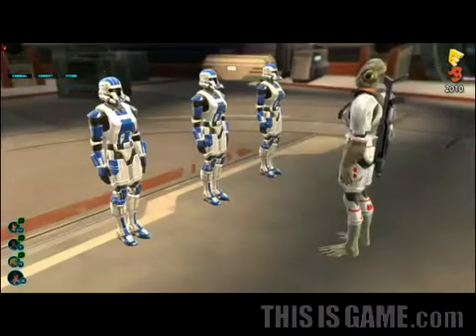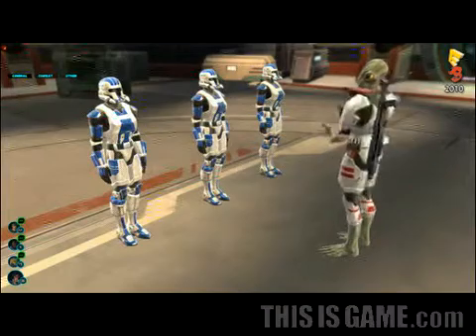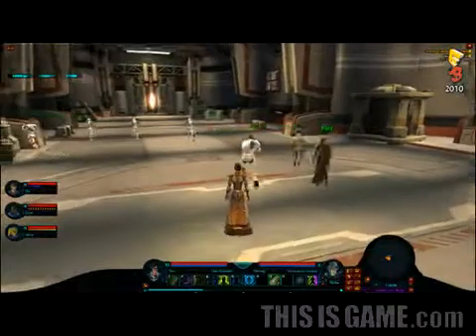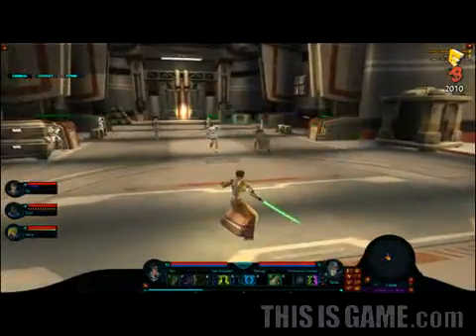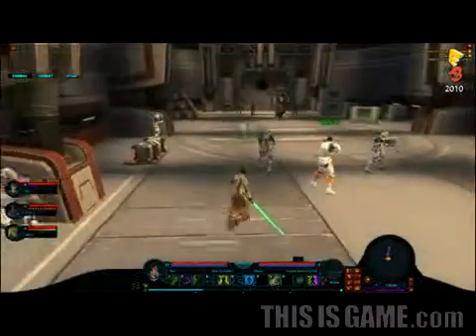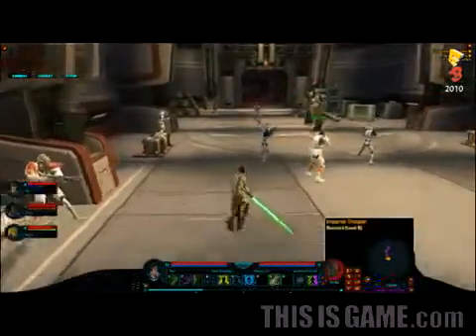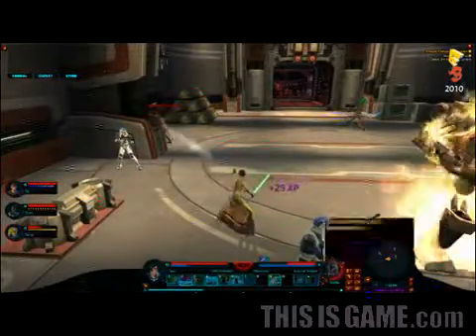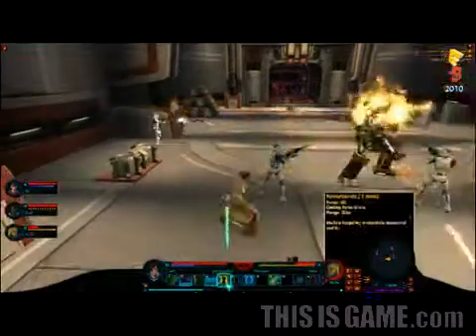The Imps will cut through any second now. We need to take up defensive positions. You're going to see the Smuggler roll into cover on the right-hand side, while the Trooper and the Jedi Knight go straight up to the front of the battle. The Jedi Knight has plunged in and is taking on some of the lesser enemies in the rear, while the Trooper is hopefully getting the attention of that large Breach Droid. I think he might have done so.